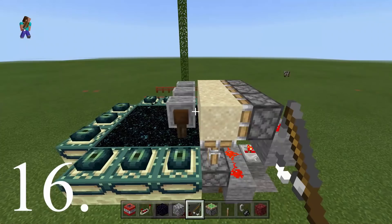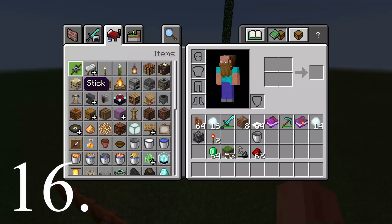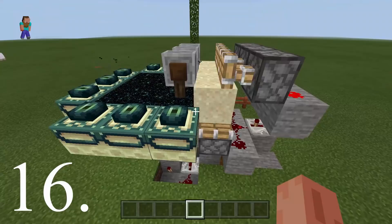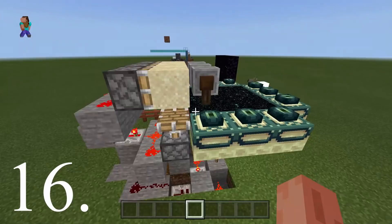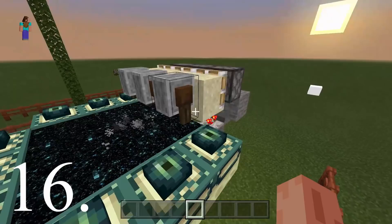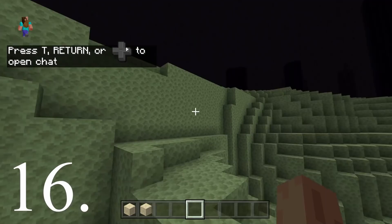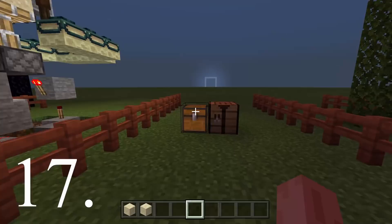Number sixteen is a very small version of a gravity block duplicator. This will duplicate any gravity block in the game. There have been loads and loads of tutorials on this — I can't credit anybody because I don't know the original creator. It has been around for so long it's actually unbelievable, and if you want to learn to do it there are so many tutorials online. I used Sonic Whisper's version — thank you Sonic Whisper for showing me a simple way to do it. As you can see, we've just got a stack and a half from pretty much a few seconds of waiting.